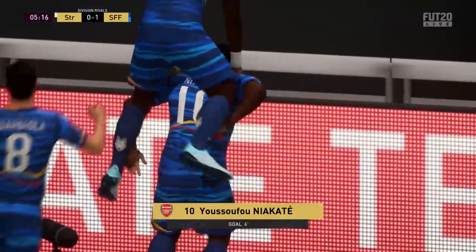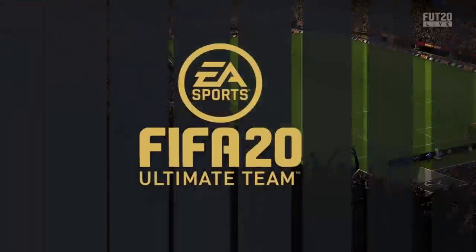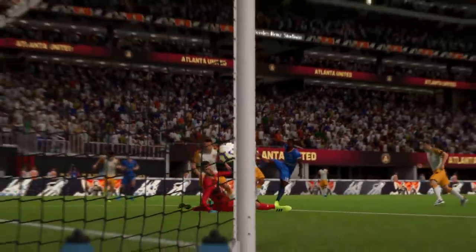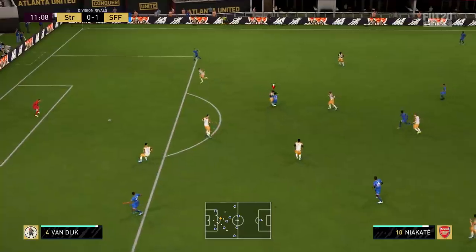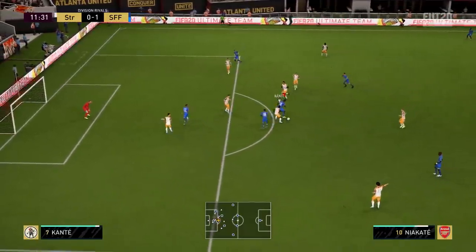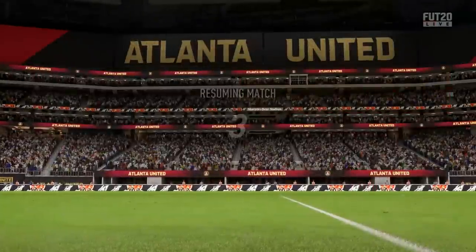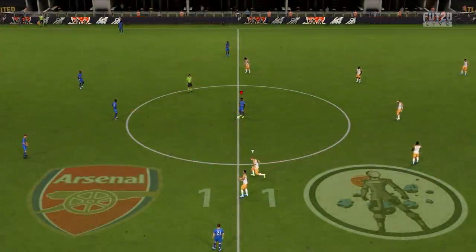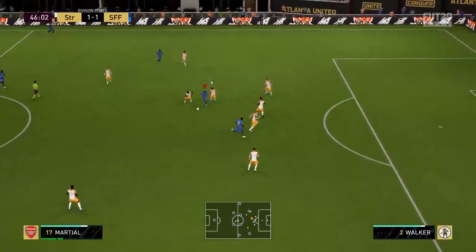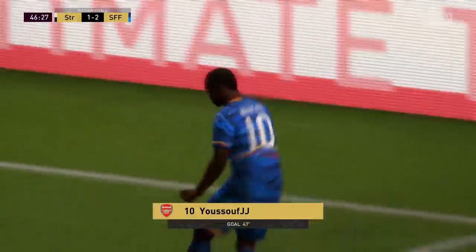I was just trying to keep possession and avoid getting too close to van Dijk. Niacate tries to open up some space and actually does well against van Dijk to keep the ball, before Kante unfortunately dispossesses him. At half-time it's one goal apiece but I'm feeling confident. In the second half, a nice through ball finds Niacate — a right-footed strike — and just like that we have the lead.